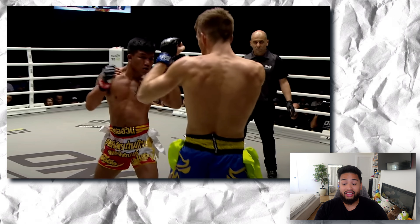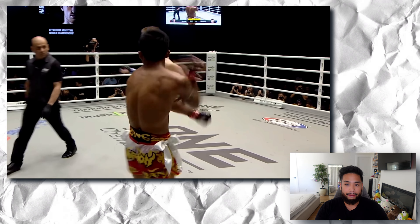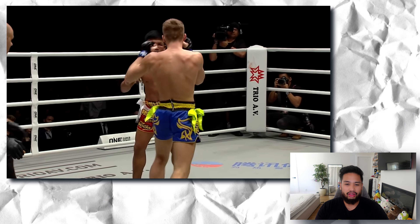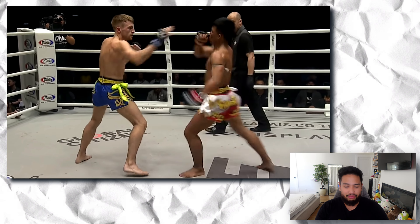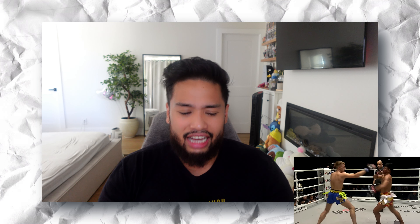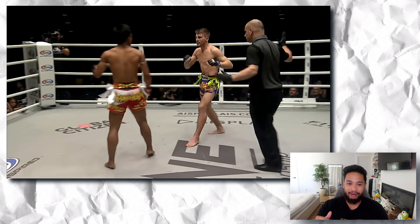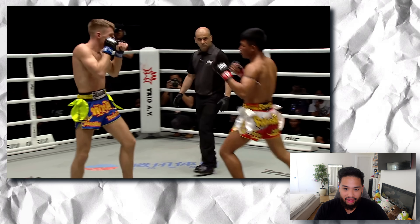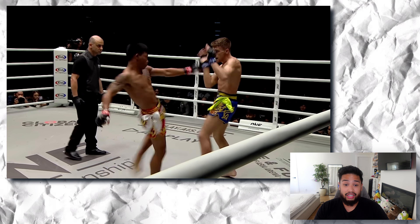Haggerty is utilizing his left leg more. Nice sweep by Raw Tang. That left leg kick by Haggerty is pretty powerful — a really good adjustment by him and his corner. Raw Tang with a back kick — nice catch! That highlight made a lot of new Muay Thai fans. That sweep defense was beautiful both now and back then. Haggerty continues utilizing that jab and teep to really maintain his distance.